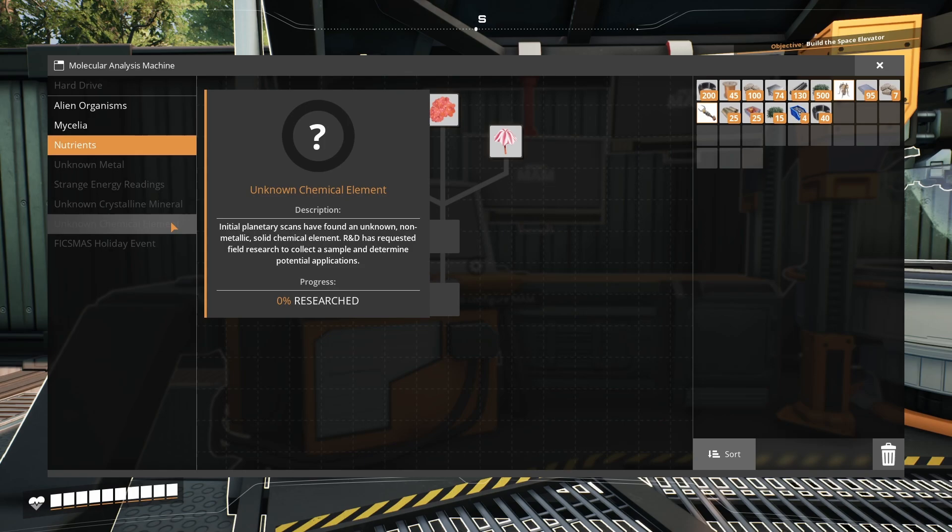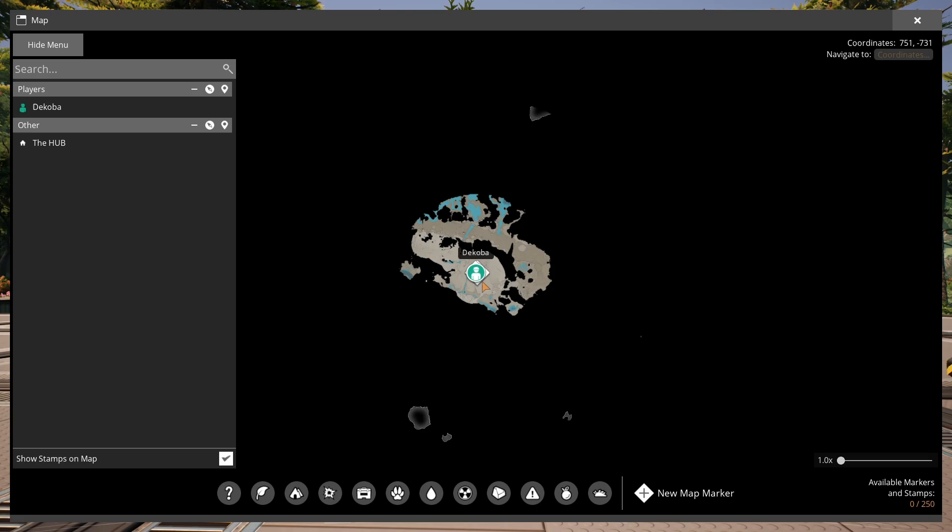So we're going to try and find at least a little bit of each of those today so that we can unlock those trees and unlock scanning — so that if we do decide that we want to do a dive into citerium early on, we have the ability to find that resource and set up a factory.